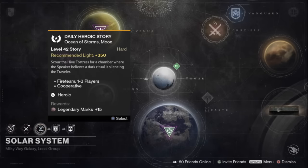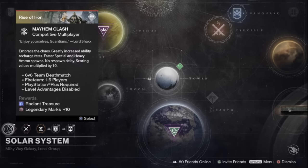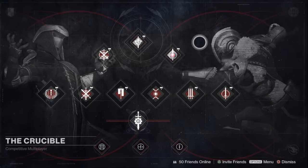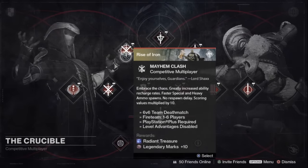Next up, we've got the daily heroic story mission — Skyward the Hive Fortress, the Chamber of Night, where the Speaker believes a dark ritual is silencing the Traveler. That's a mission, not a strike. For the competitive multiplayer for the day, we've got Rift, and for this week we've got Mayhem Clash. It is time to farm those competitive multiplayers for lots and lots of PvP packages. We've also got Inferno Rumble, but I love Mayhem Clash.